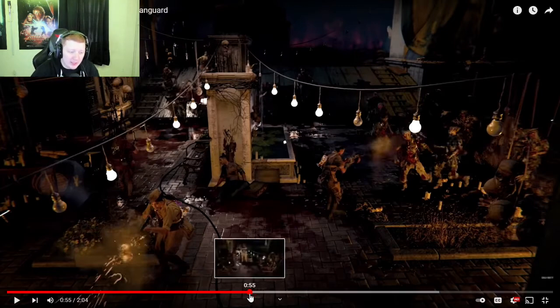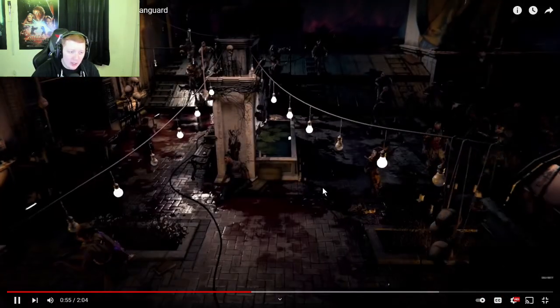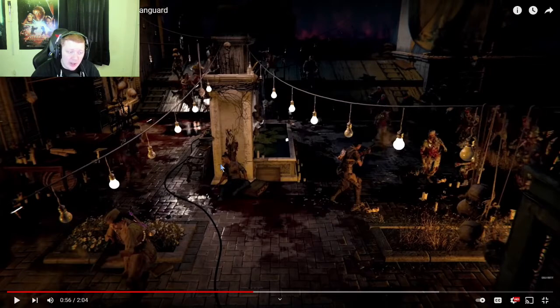Again we see all the characters getting their backs against the wall for this objective. This guy also looks like a human, and there's something you can interact with right next to him. Maybe there are dead bodies scattered all across the map with intel or side objectives attached to them — that's just my speculation, but it would be kind of cool.